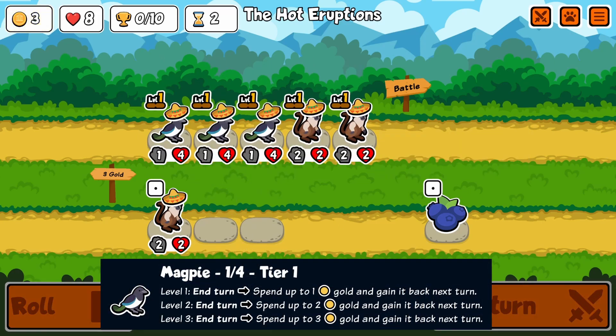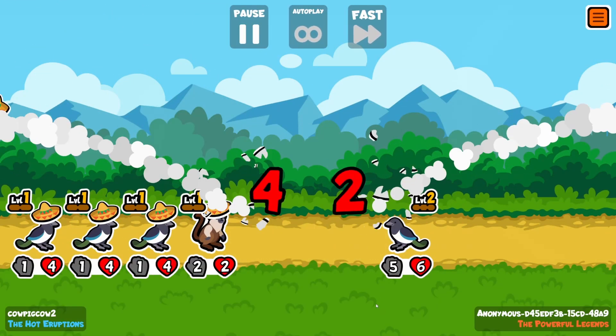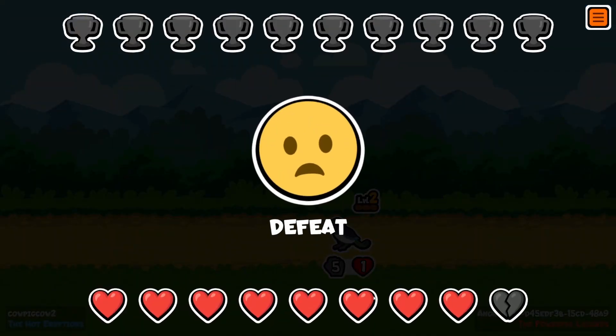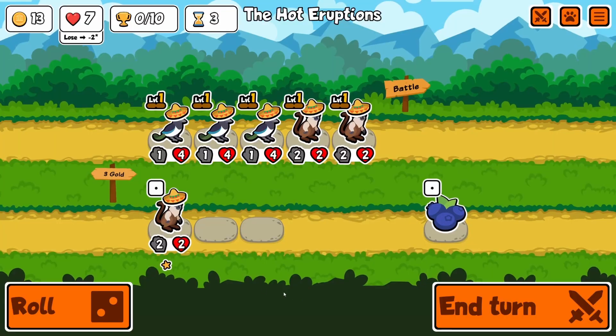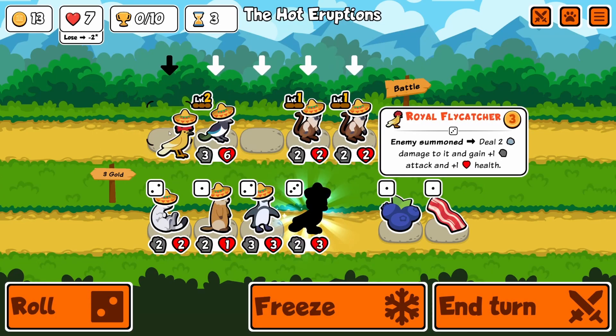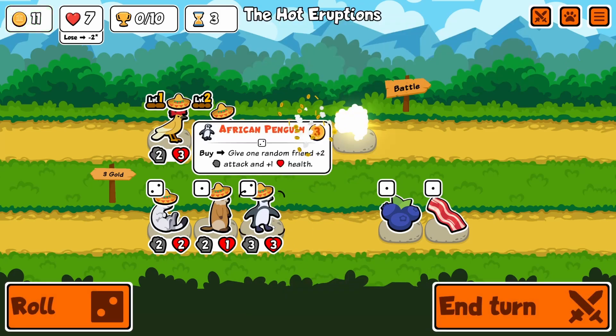You go for the Magpies here — it's one of my favorite tier 1s. The fact that you can just save gold and spend it on the next turn when you're going to find better animals is really good. I love it. Also got a nice sombrero hat. I like that they've introduced a lot of new hats, and I really like most of them. Some are kind of okay, but a lot of them are really, really good, so I am happy with the hats.